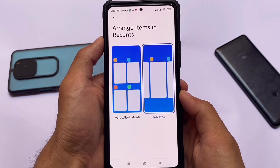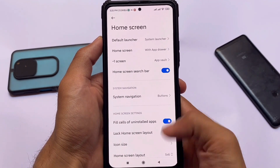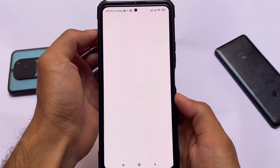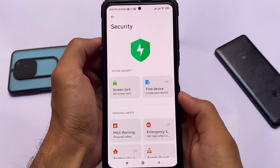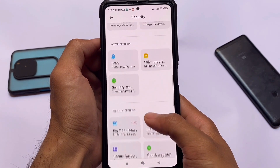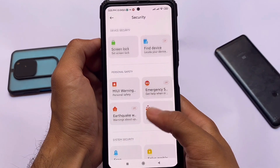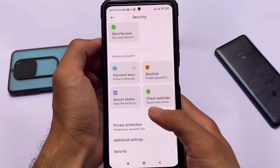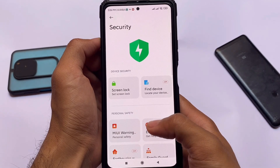All credits and the changelog are available in the description. The download link is also in the description, and installation is the same as other custom ROMs. Moving on to the security section — it's similar to the China version. Some China security options are already present, and the China security app is included, which might be a good choice.